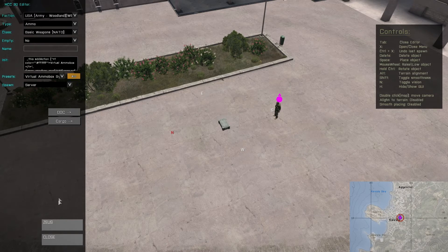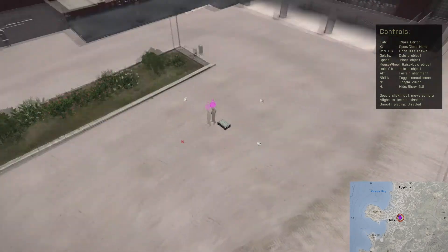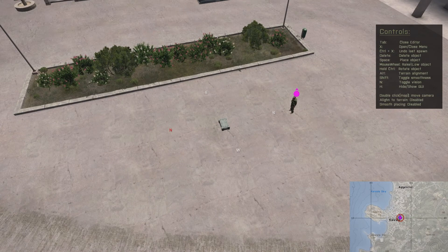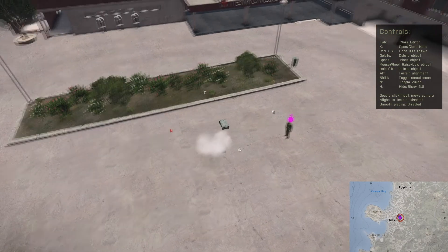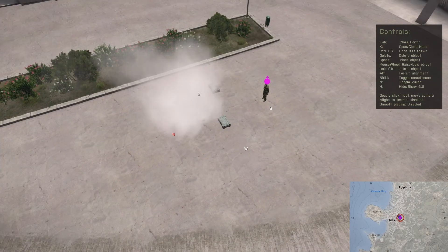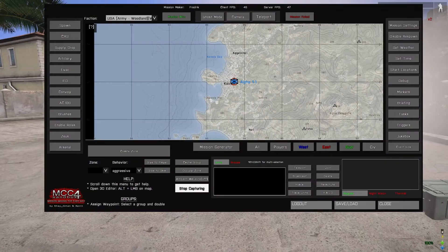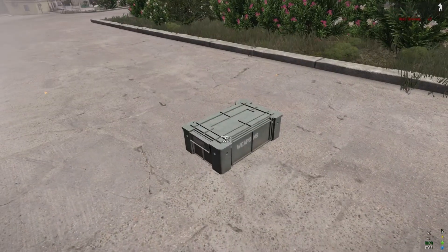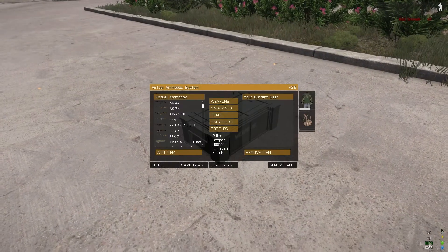Press Add, close it, and wherever I want it, put it there and I press Space. Then I tab out, close the MCC, and there you go — Virtual Ammo Box for you.